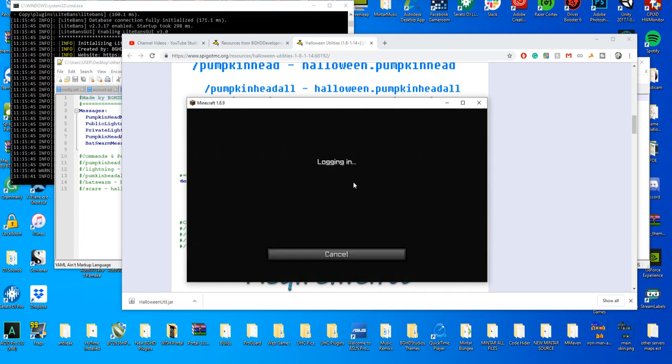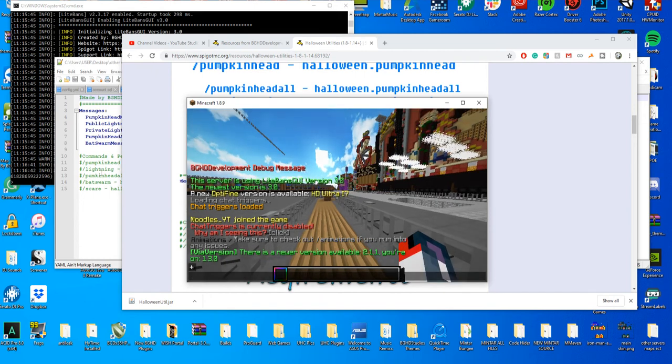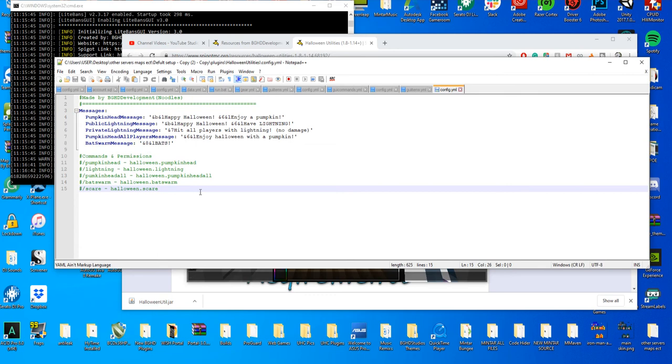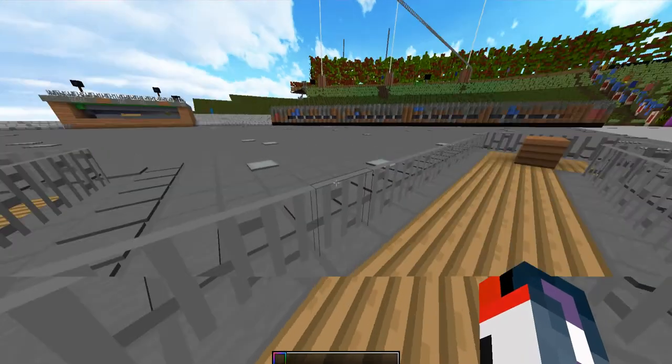Let's go ahead and jump into the server here and I'll show you actually what it does. All the messages are configurable in the config file with all the permissions listed there as well. It's fully configurable — you're welcome to configure it to your liking. Let's check out a few of the features of the plugin first.